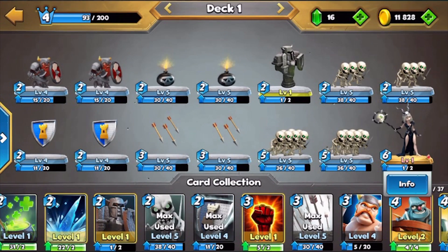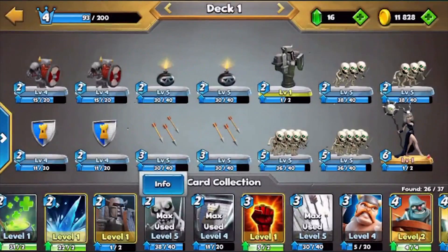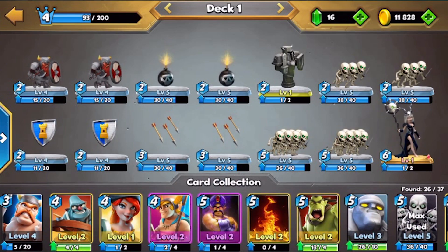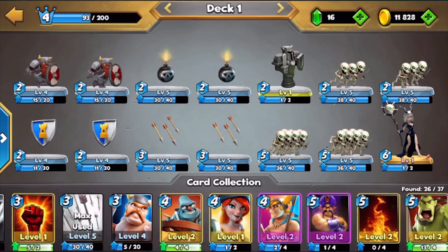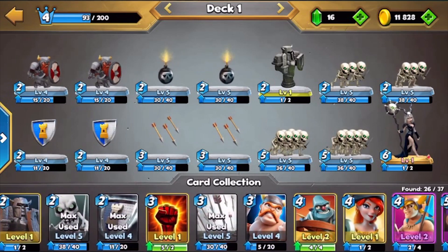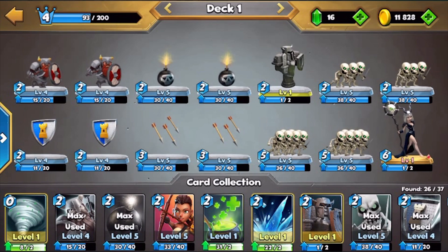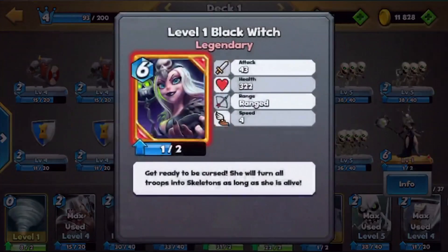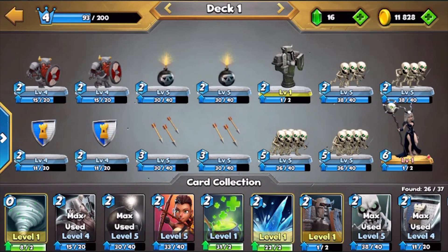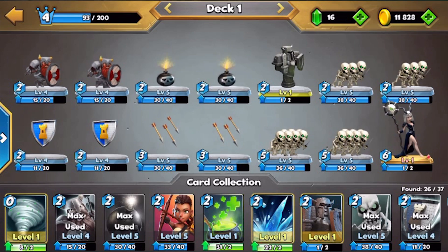That's why I have all of these area of effect clearing things like the Arrows and the Bombs. I tried using Inferno, but for some reason it wasn't very strong, and I don't think I have Inferno upgraded at all. It also doesn't help that I can only have one Black Witch - I can't have two, so I don't get to use that spell quite as often as I would like. But let's try this out anyway.